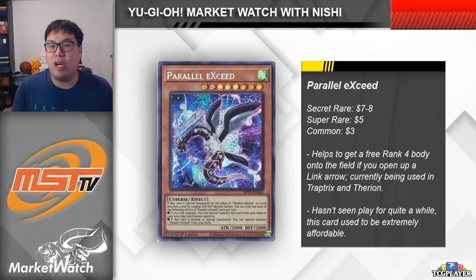After quite a long period of not seeing any play, the card is being used in Trap Tricks and Therions. In Trap Tricks, it's pretty simple — you summon this card when you make Sarah and then go into one of their rank 4s. With Therions, I'm not too familiar with the different variants, but I believe that they use this card to make Merrymaker and then go into Sargas, and from there they can search any Therion card that they want.